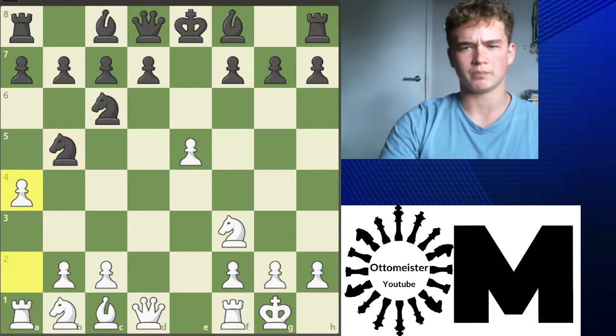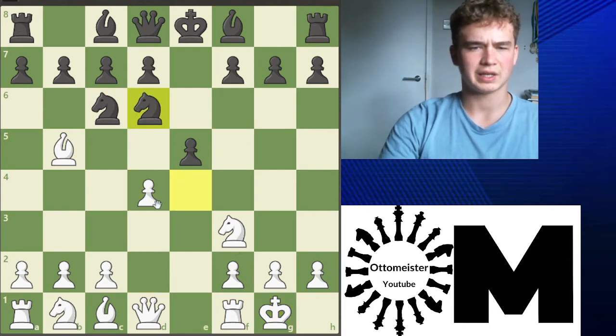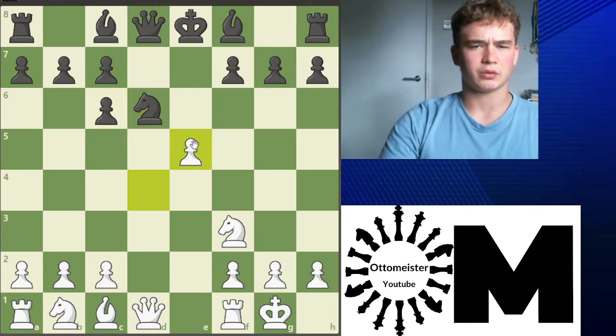You can look at that line if you want, but I won't be suggesting that one. We'll be looking at how after takes, d4, knight d6 — here we take this, takes, and now takes. Black has two options: the most popular and the endgame one.